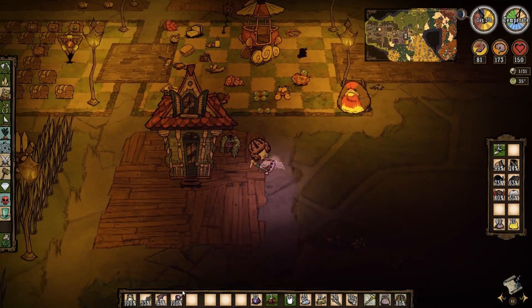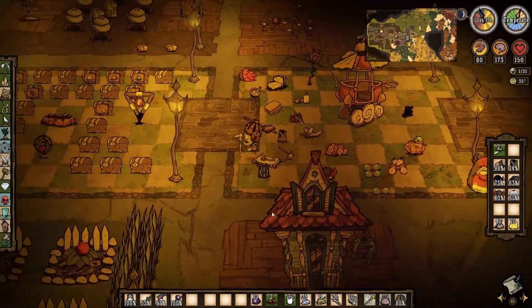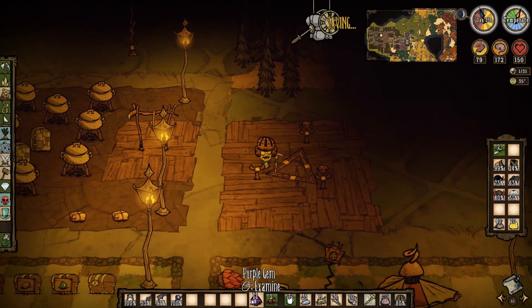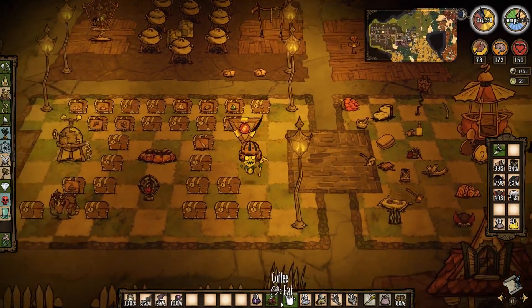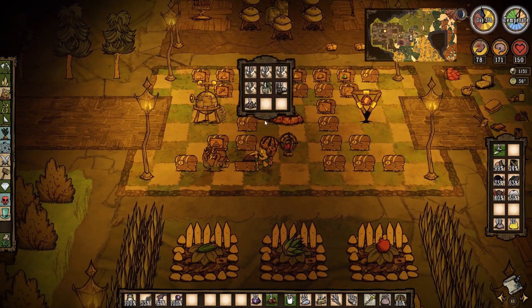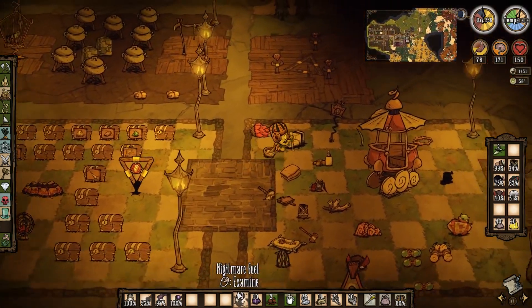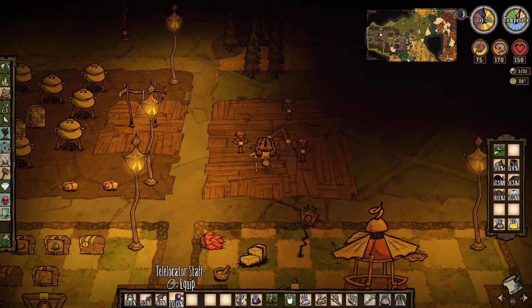I'm gonna have to go to the... the ends well. You saw how much nightmare fuel I had - maybe just one stack, I don't want to go overboard. That should be enough, right? Oh, then I'm gonna have to make another staff - that kind of sucks.